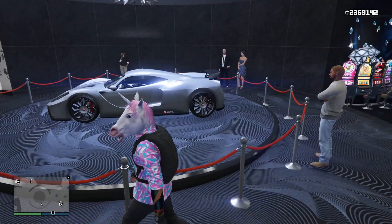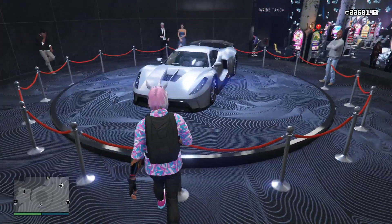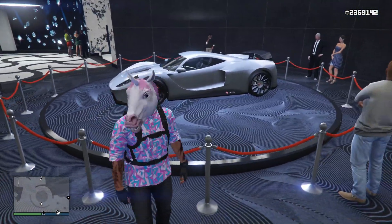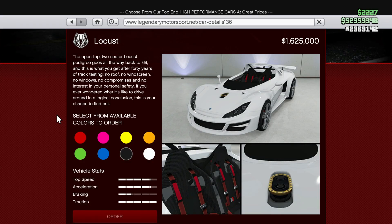The first thing we've got going on this week is we have ourselves a new podium vehicle. This is the Chevelle Taipan, which is a pretty cool looking vehicle. I never actually bought this thing so I'm really hoping I can win it this week. I don't know if it performs well but it does look pretty cool. That is our new podium vehicle for this week, and speaking of new cars we also got ourselves a brand new car in the game this week.